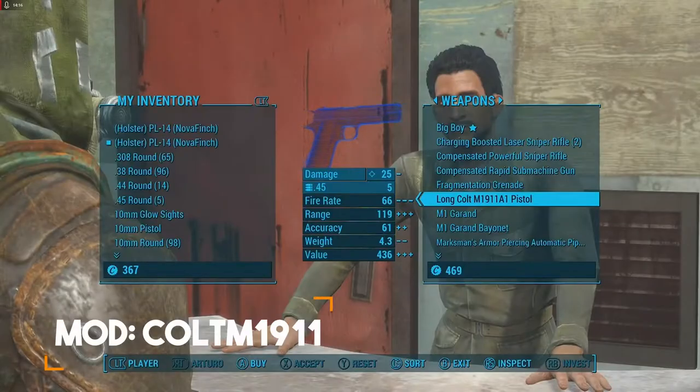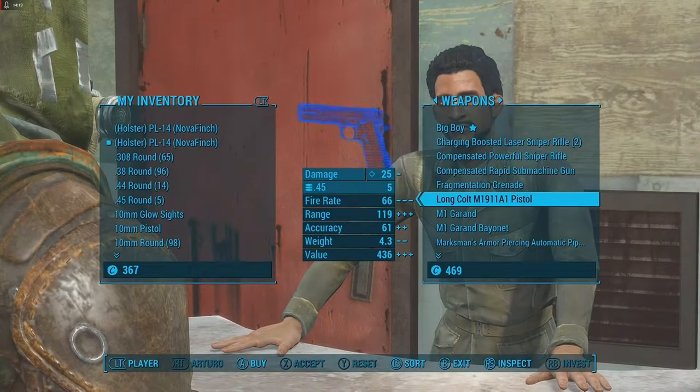The last mod of the video — this weapon doesn't spawn until you're level 10. After level 10, it should show up in vendors and traders. You'll probably need to sleep 24 in-game hours for it to properly appear in vendor stock.